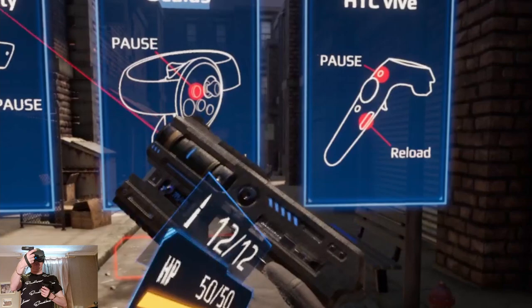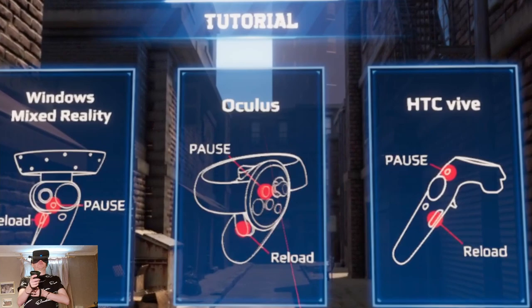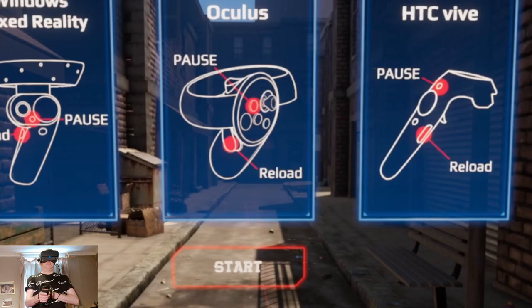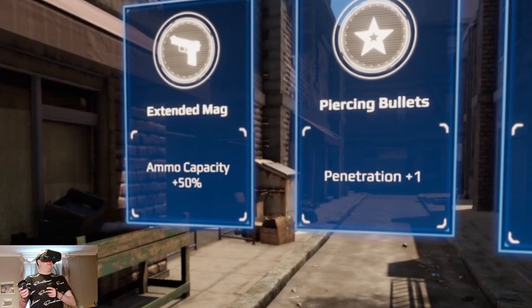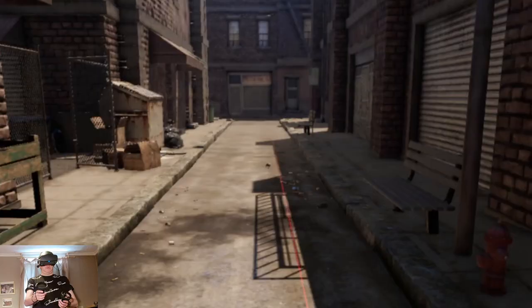This is the tutorial. It mentions Windows Mixed Reality but we're playing on the Oculus. Pause and reload — okay, select an ability: extended mag, piercing bullets, torso hunter. Let's go for extended mag. I've got more bullets now. Wave one!